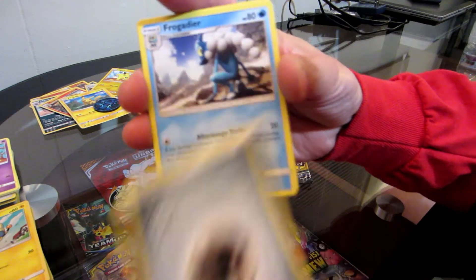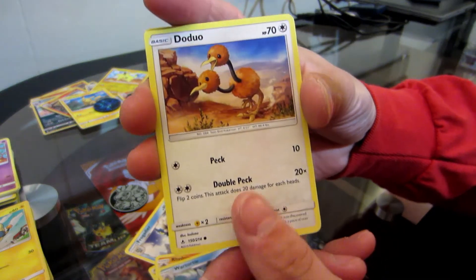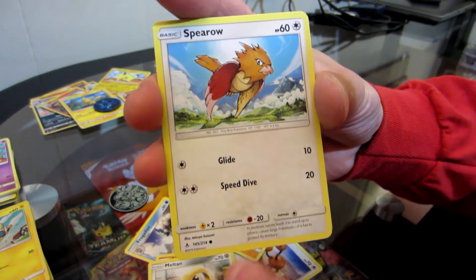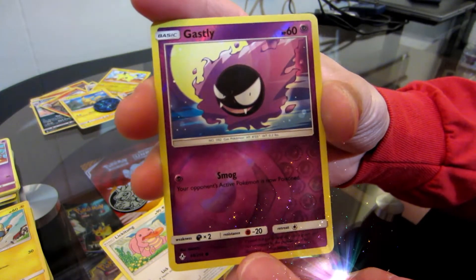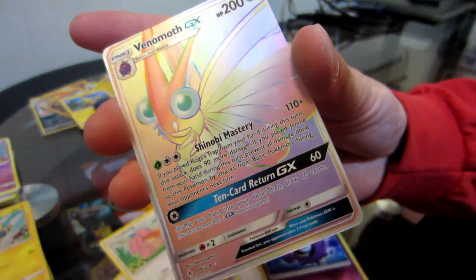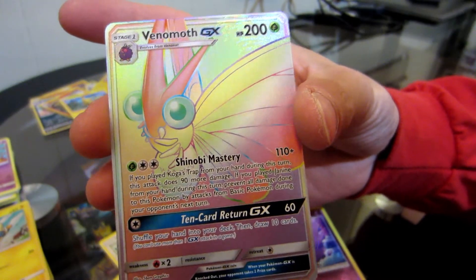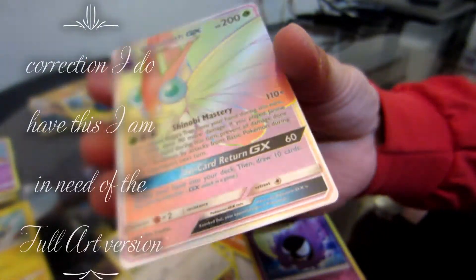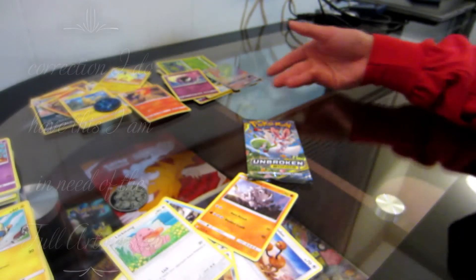Metal, Froakie, Rhydon, Wartortle, the duo, another Rhydon, Meltand, Spheal, Relicanth. Reverse Gastly — and for the rare spot — oh nice, nice, nice! I do not have this. Rainbow Rare Venomoth GX! Not incredibly valuable, but for completing our collection, that will do it.